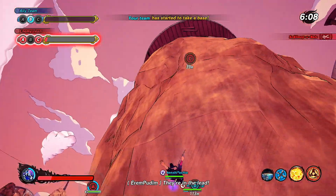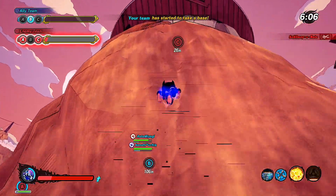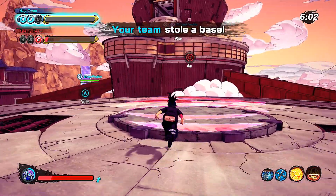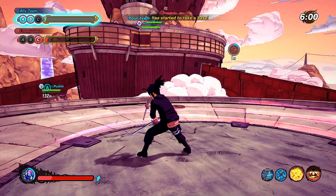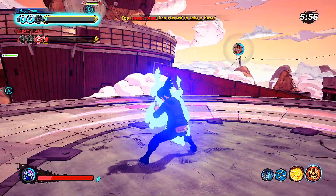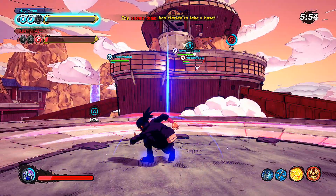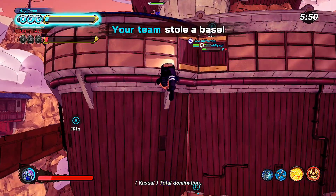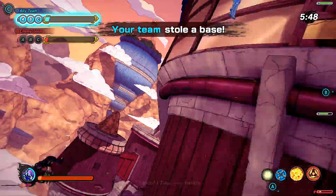Moving on to the healing type: I recommend Mei and Ino. Ino has full map healing, so you can be anywhere on the map and heal your entire team. Mei has Water Pillar — Water Pillar is broken. Mei also has the Solid Fog Jutsu as her ultimate, which is a very good area-of-effect ultimate.